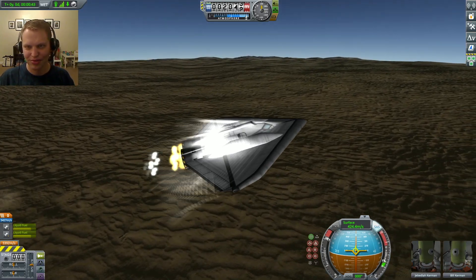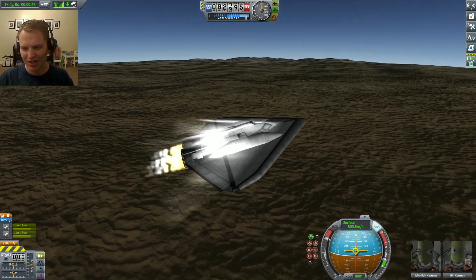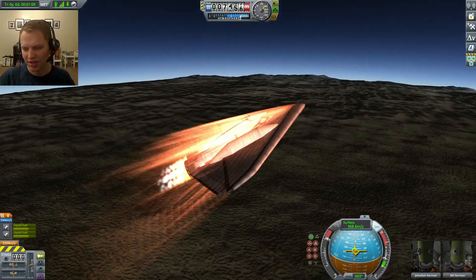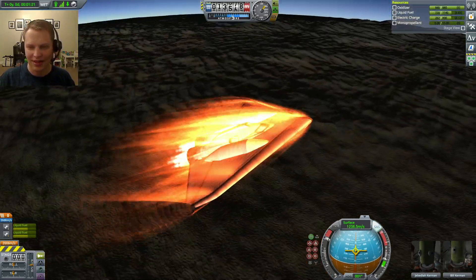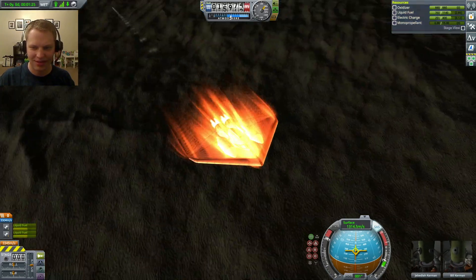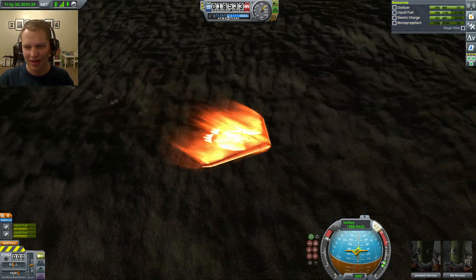As soon as I hit close to 1000 meters per second, I'm going to start pitching up — to about 30. The nice thing about this design is that the wings here, the big delta wings, take a ton of heat. And you're not going to have any trouble.